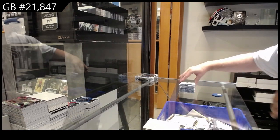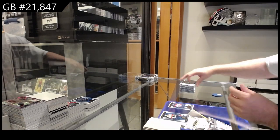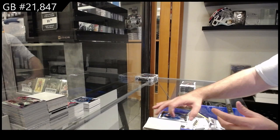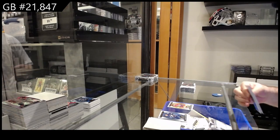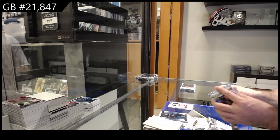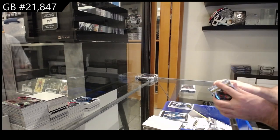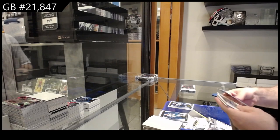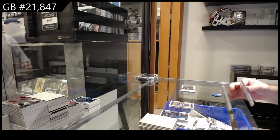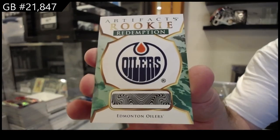Two more to go, ladies and gentlemen. We've got a $2.99 for Montreal of Matheson. $5.99 for Florida of Tkachuk. $2.99 rookie of Ridley Greig for Ottawa. Number to 50 for the Winnipeg Jets of Ehlers. Wood variant for Tampa — Kucherov. Oh nice, another Emerald wild card — Edmonton Oilers!